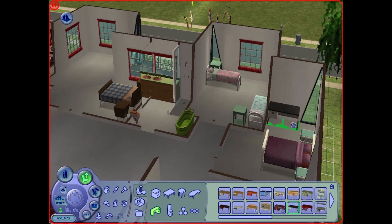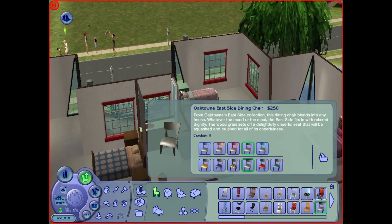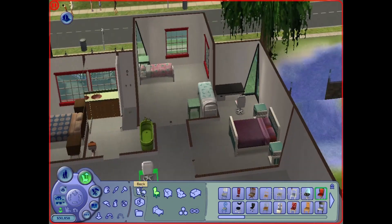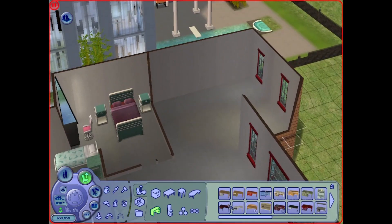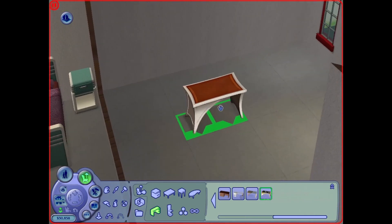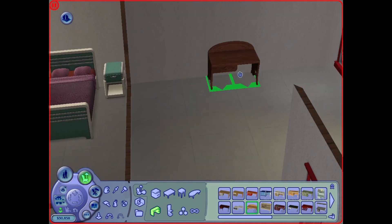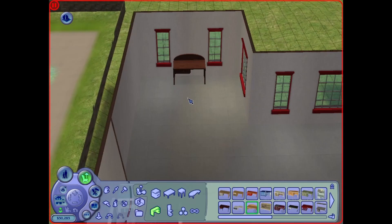The third bedroom I'm imagining either for another couple, a teenage Sim, or an elder Sim. It's definitely not big by any means but it fits a bed, a desk, and probably a television and clothing rack.